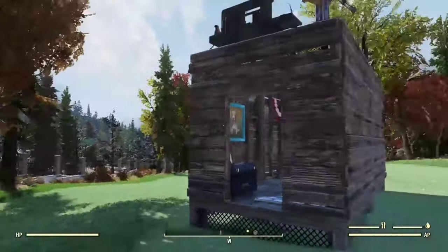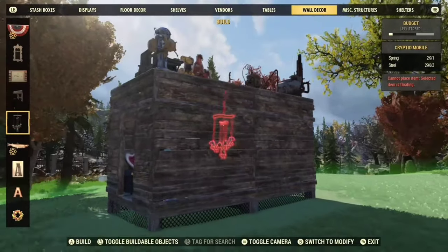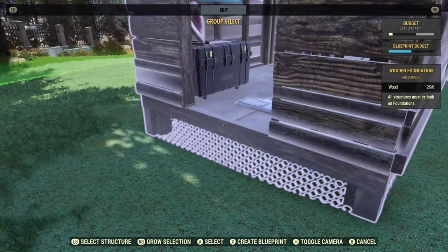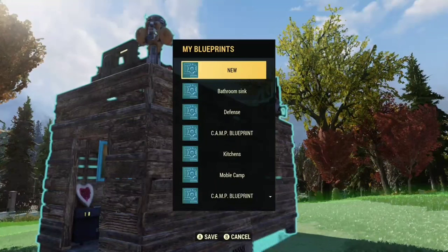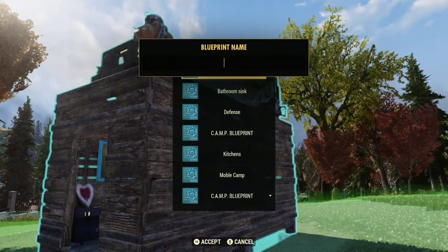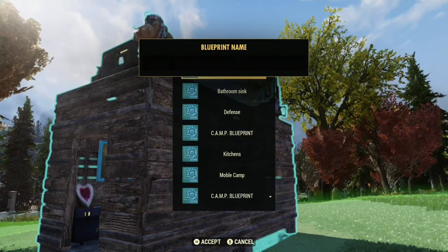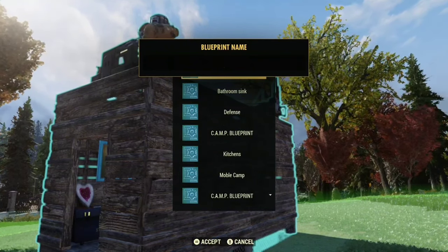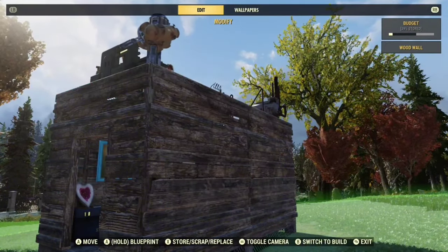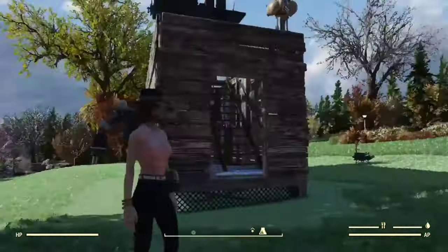For the part about why I didn't add a vendor — I want to blueprint this. To blueprint, you need to go back into build, select blueprint, then the bottom piece, then select structure, and you can add it into your blueprints. The reason I'm going to blueprint this without a vendor is so I can use it as a base at workshops. So I'll name this one and we'll run over and take over a workshop. This is a really useful little camp build — I don't have to build things individually, I can just open my blueprints, put this down, and have everything I need.